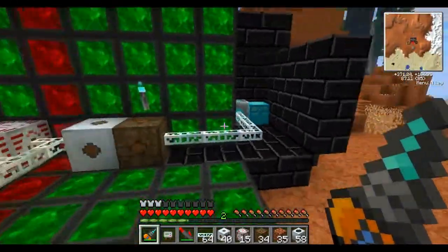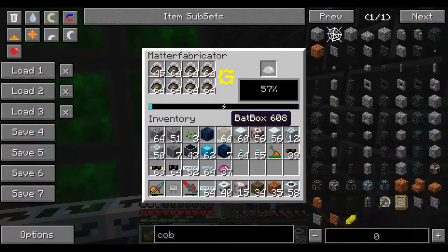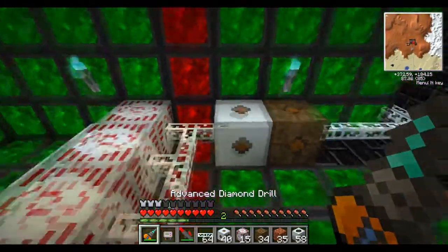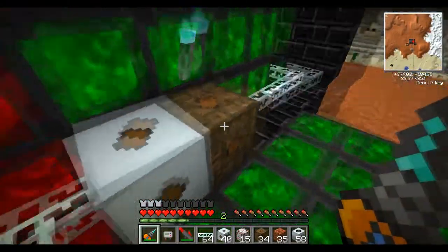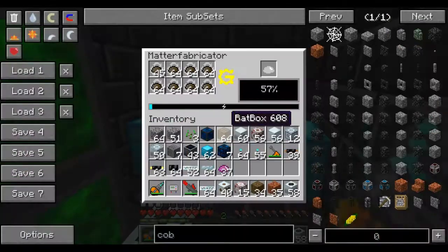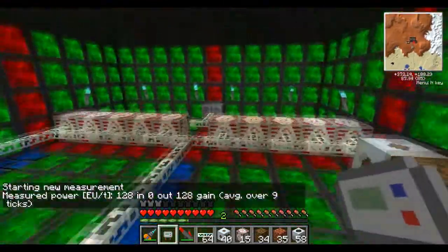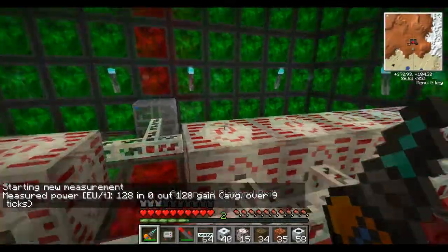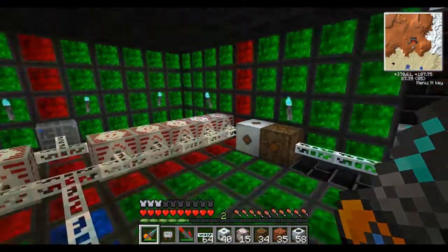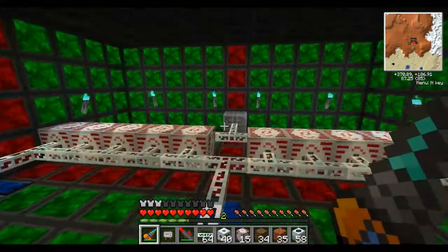Over here I have the matter fabricator — sorry, I'm so used to IC2. Its power is limited right over here by a medium voltage transformer plugged directly into a low voltage transformer, which then runs over to it, and it only gets to pull 128 EU — same as the houses. This is about half of my power buildup that I can do, and this is either good or bad depending on how you look at it, but basically it doesn't drain all your power; it does drain some of the power you're able to produce.